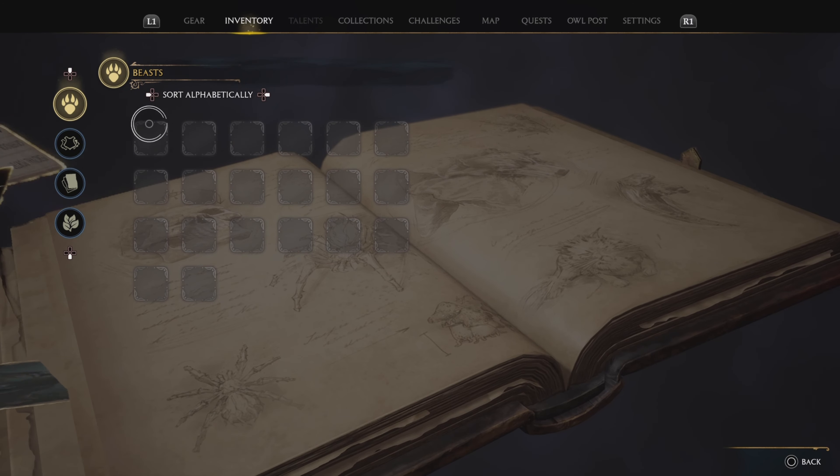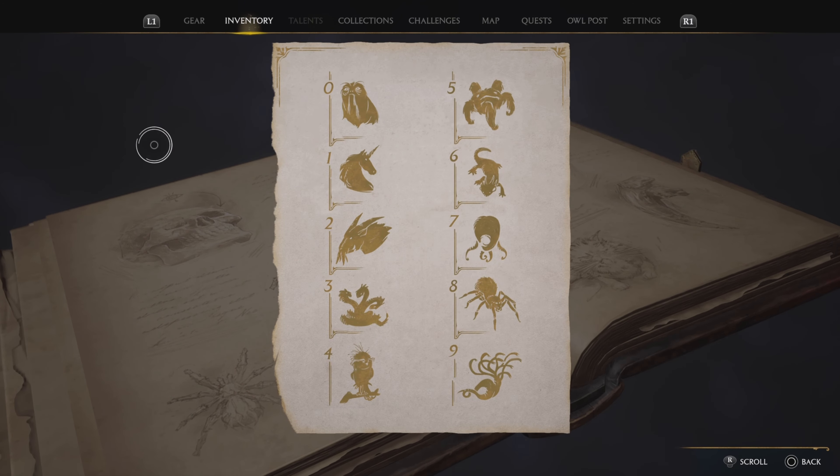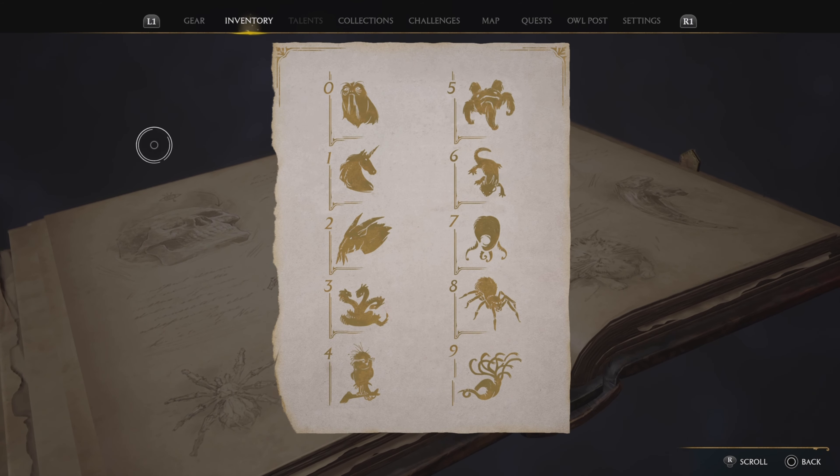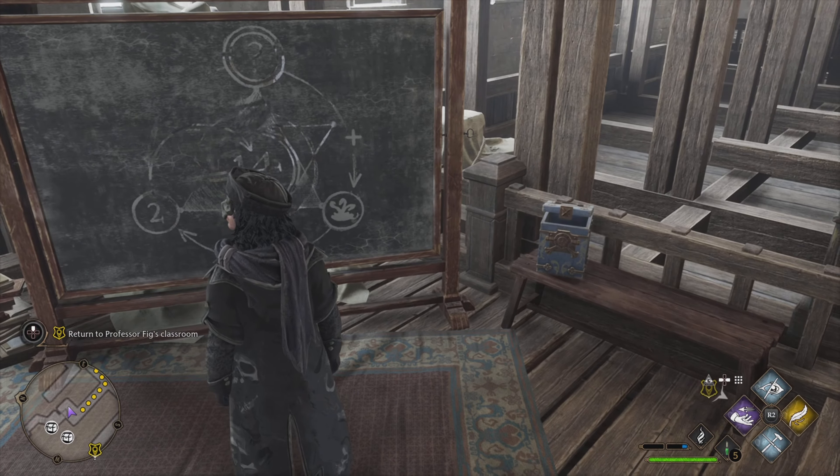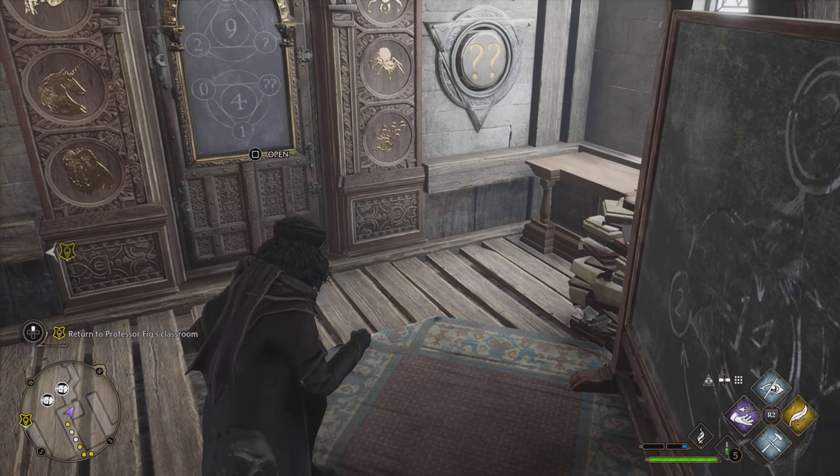I found this in that blue chest, which shows the beast, and each beast has a number beside it, which is what the beast is equal to. So I found it in that blue chest right there, but I'll show you how to do it.